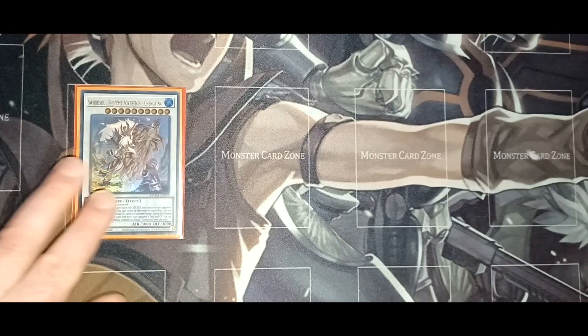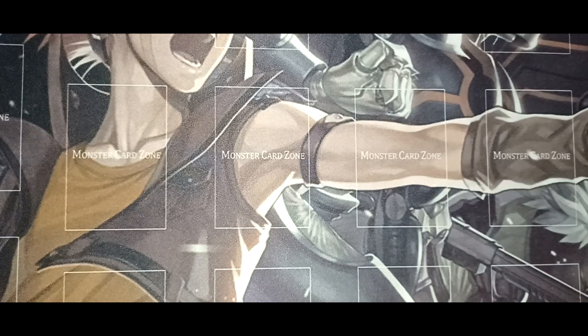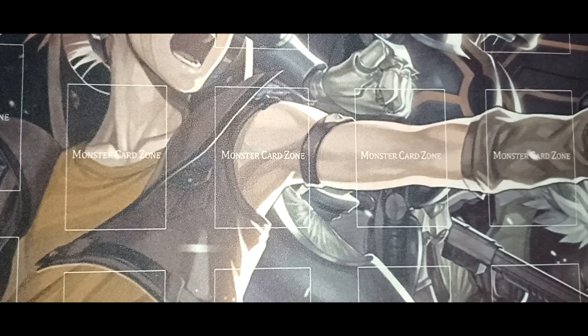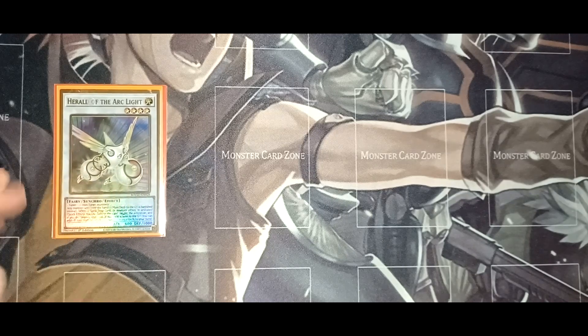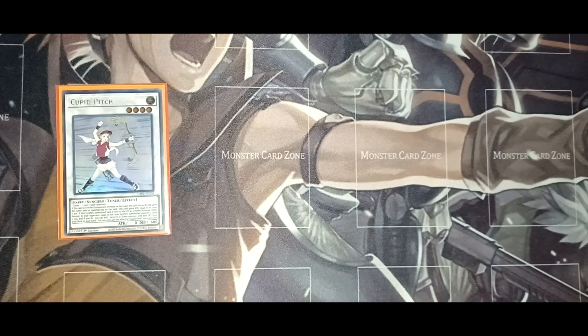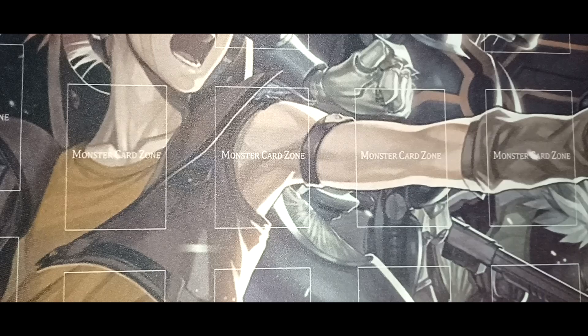Swordsoul Supreme Sovereign is used for the banish effect and keeps pumping up for every card that gets banished. One Borreload Savage Dragon because you are playing a lot of link monsters in the deck, and if you can't get that, you can also use Berserkion the Electromagna Warrior because it negates or banishes a monster when it activates its effect. Herald of Arc Light is your negate, negating opponent's monster, spell, or trap effects. Cupid Pitch synchro increases a card's level by one when the tuner is a material, it's a level four tuner, so it helps with synchro climbing.